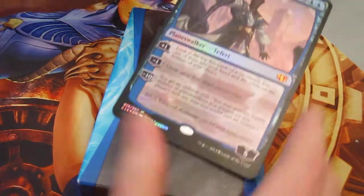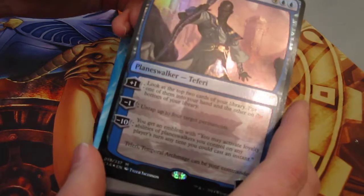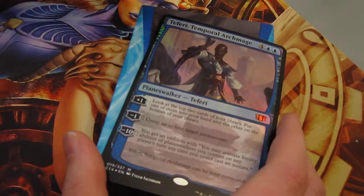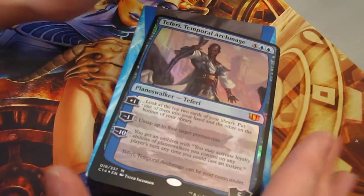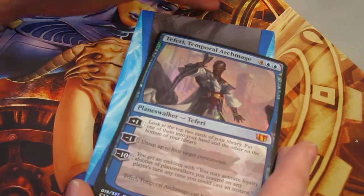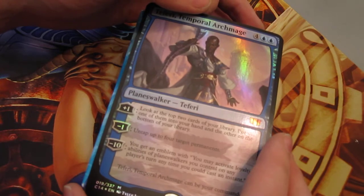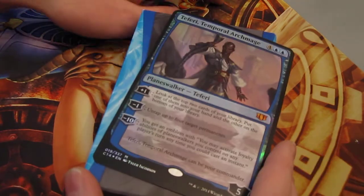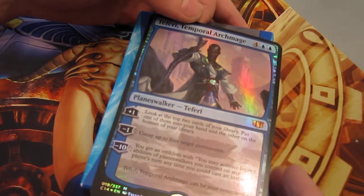The only jumbo card that we get is the singleton Planeswalker. Teferi — if you aren't familiar with this old character from the old storyline — is basically the guy who was stuck in a time shift or a time flux for a while. He aged a little bit. He was friends with Jhoira and Karn and whatnot. His normal card is much, much better than this. The normal card — giving himself flash and making everything essentially sorcery speed — is great. Right here we just have a generic planeswalker.